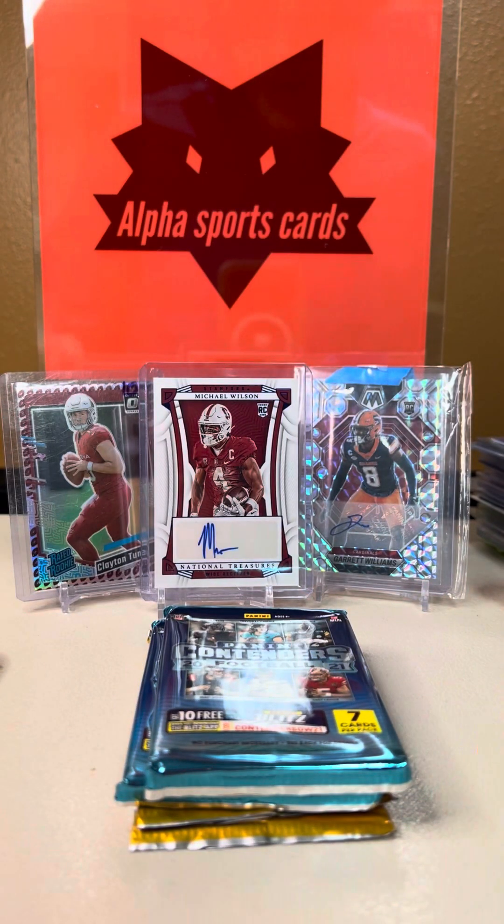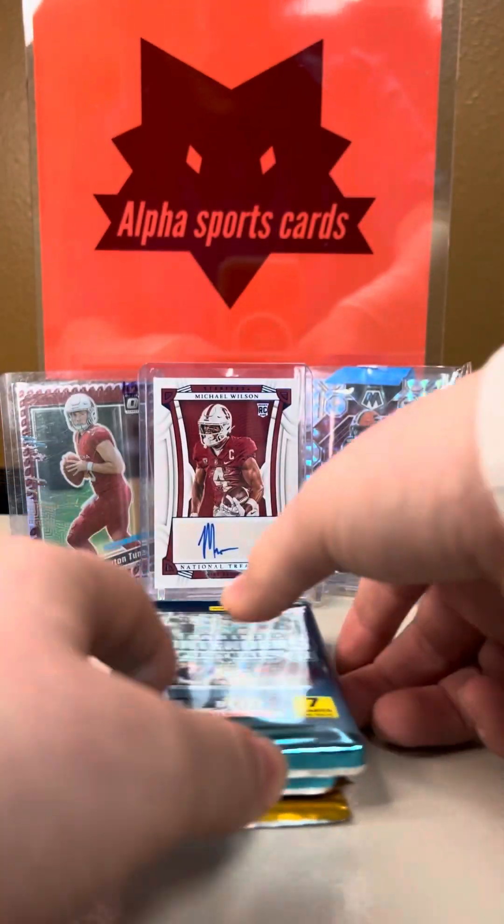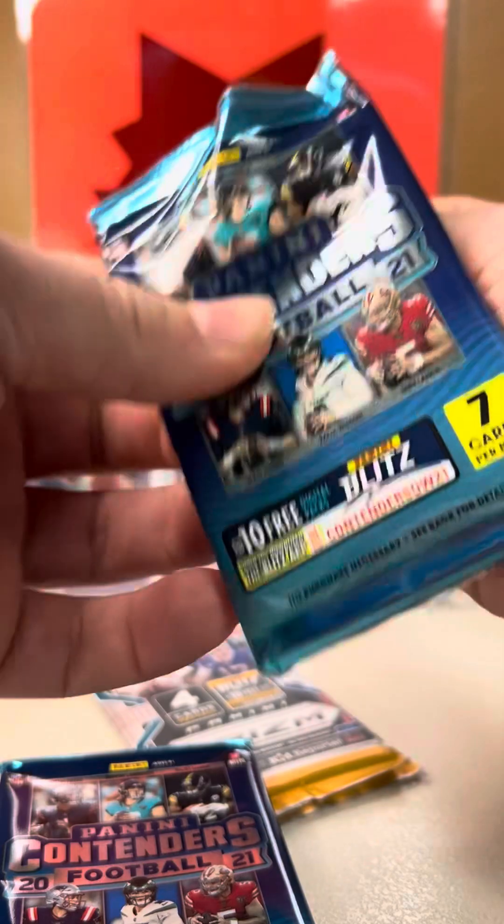I think the head of our box is going to be the Russell Wilson — that was an amazing hit. Hopefully we can pull an auto or a nice T-Law rookie. But first we're going to go for the contenders. Prism T-Law rookie — that would be just massive, that would be sweet.